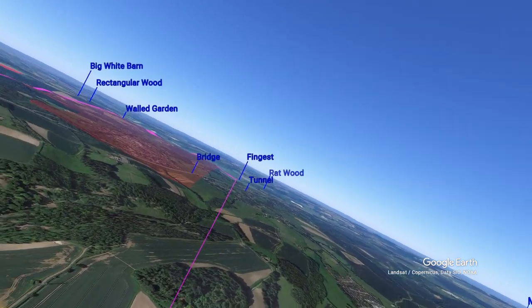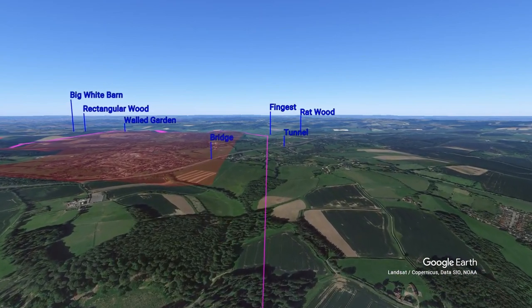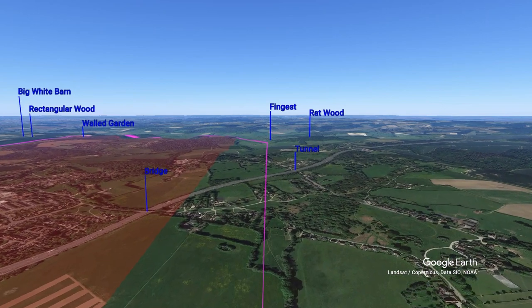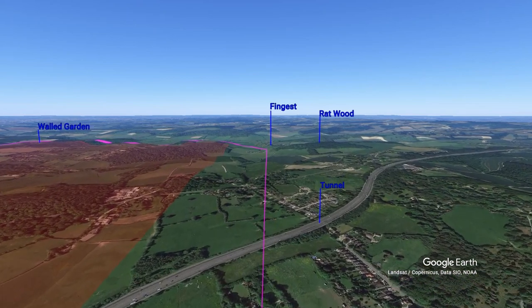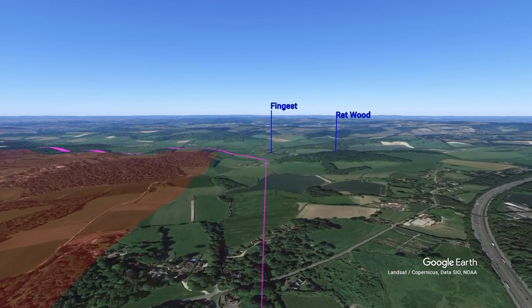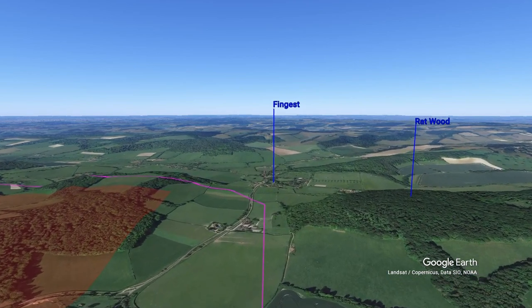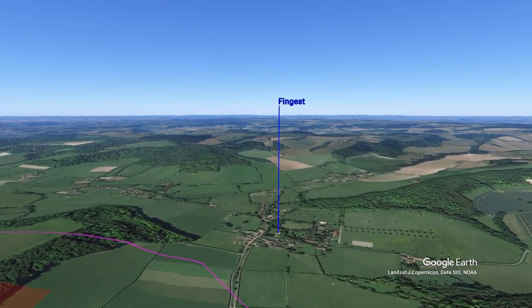Your downwind track takes you over the M40 between the bridge over it on the left and the tunnel under it on your right. Further ahead over the M40, you are looking to fly down a gentle valley towards Fingest. St Bartholomew's Church in Fingest has quite a prominent squat square tower with a red roof. Just after you pass the farm before Fingest, turn onto base leg.